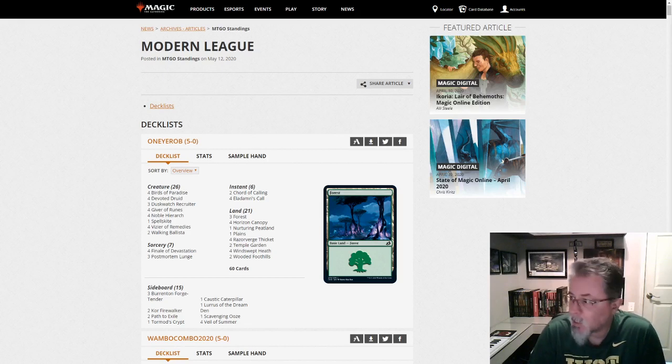58 decks in today's dump — about average for what we've been seeing from Modern lately. 42 of them with companions, and that's about 72%, the highest percentage we've seen out of a Modern League deck dump to date. So the percentage of companion use seems to be going up both in depth, in the winner's metagame, and in breadth, where we're seeing it in the leagues. That's definitely a development to watch.